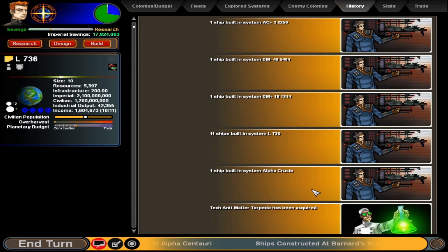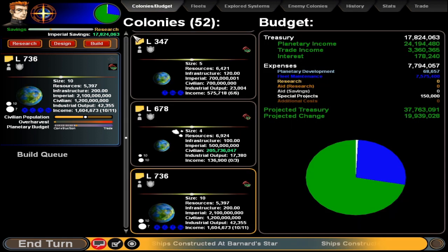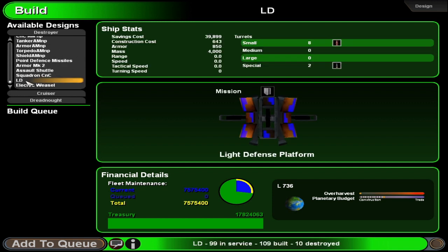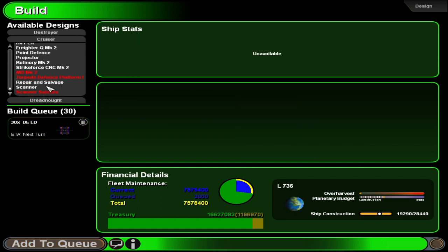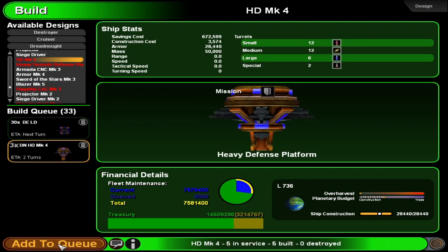Infrastructure complete and sector 57 is now secure, so yay! We have 52 colonies and we still need to colonize one more — we'll have to go through the main map and see about that. We're not building anything at the home system, which is fun. Looks like we can build a few more light defense things; let's get as many of those as we can, plus the medium and heavy defense as well.